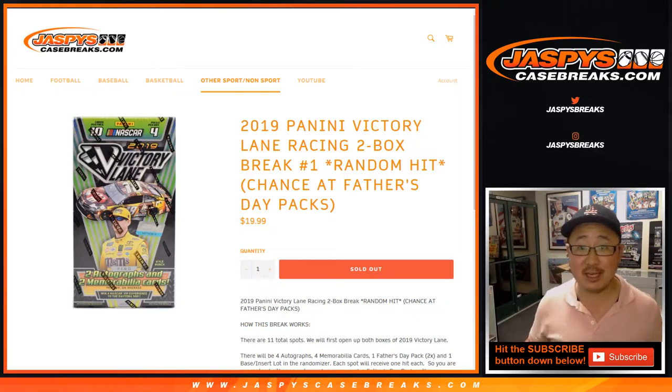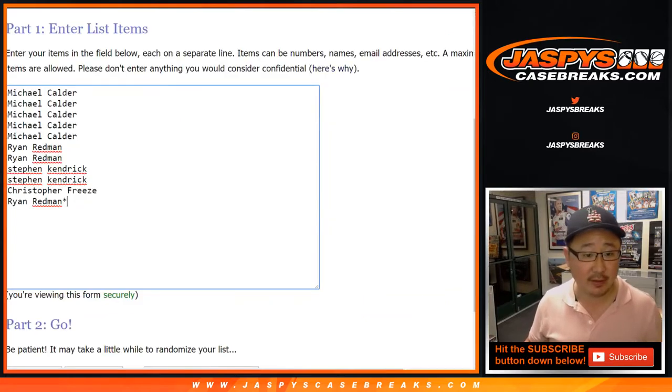Good evening everyone. Joe for jazbeescasebreaks.com coming at you with 2019 Panini Victory Lane Racing — two box random hit break number one from jazbeescasebreaks.com. Big thanks to all of these folks for getting into the action.